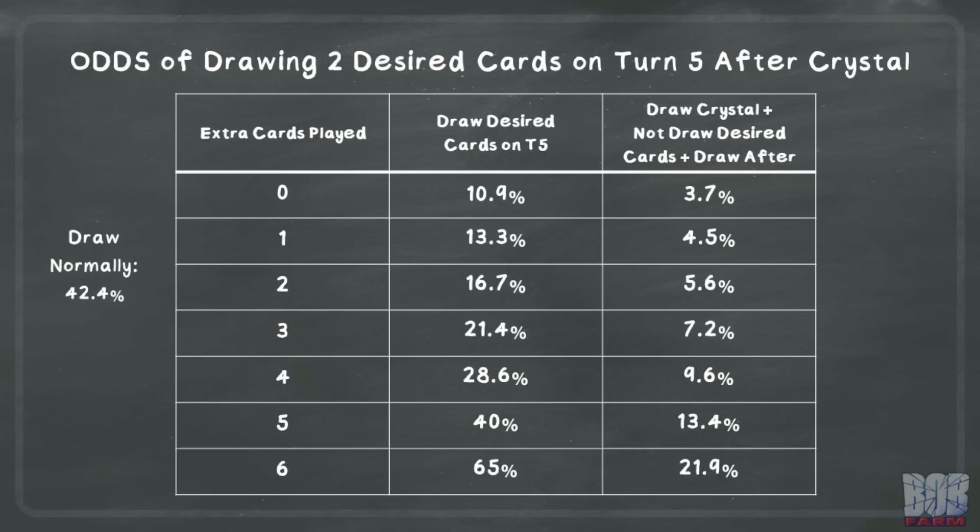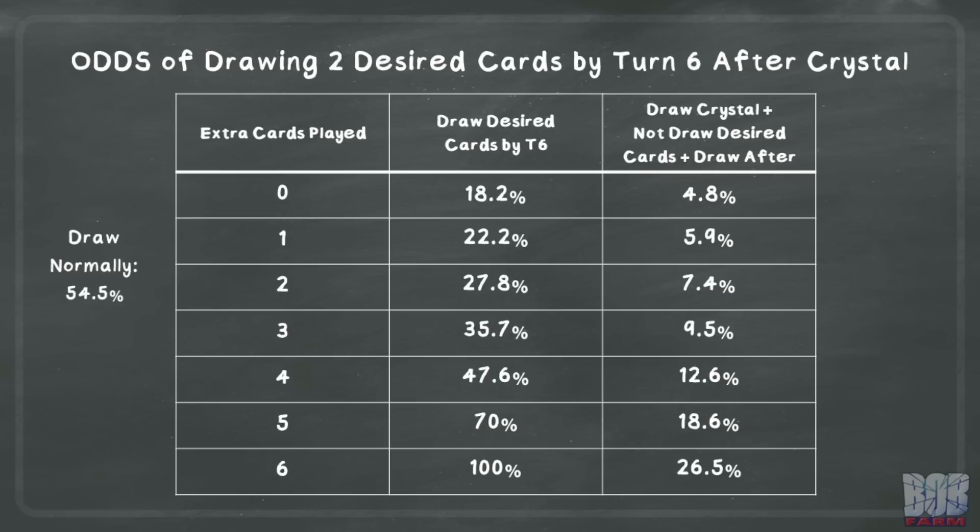Another thing to note is that if you do have one of the combo pieces in hand already, shuffling your hand away may not be ideal. We can also take a look at the numbers by turn six. By turn six, in a normal non-Crystal game you have a 54.5% chance to have drawn your desired combination of two cards, which is now in your favor compared to turn five. Note this assumes that you can play both on turn six, such as a Cerebro plus Mystique combo. The odds are worse if you needed to play one of those cards by turn five.